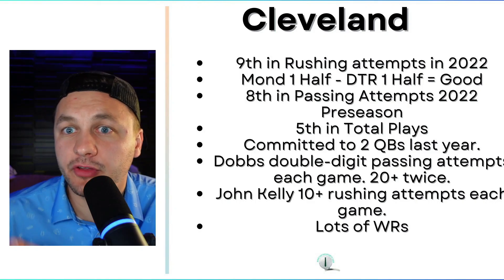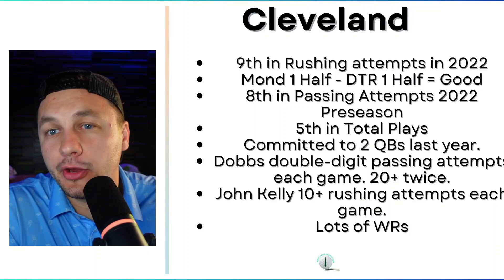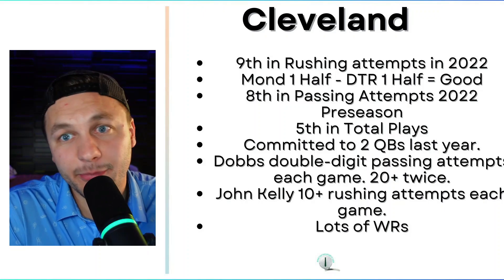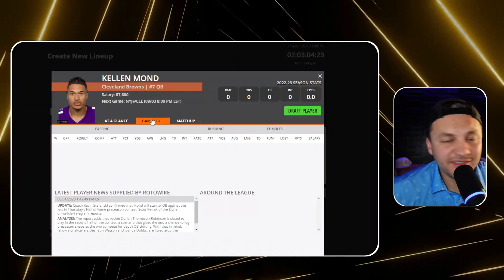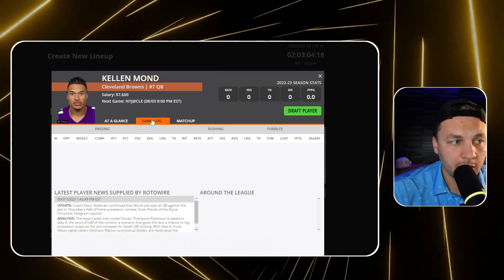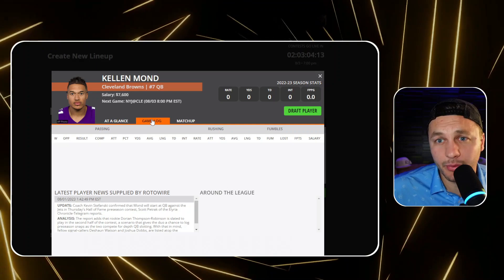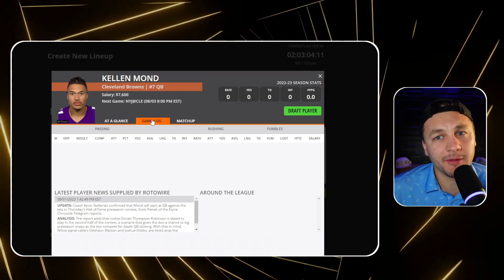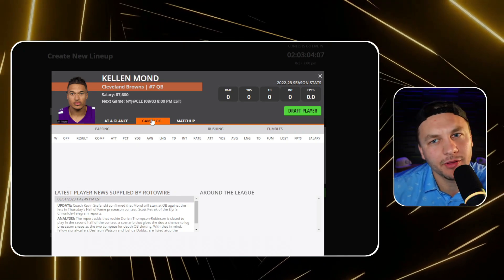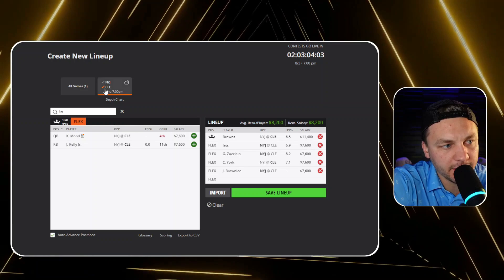For the Cleveland Browns this year, we already know playing time commitments: Dobbs and Deshaun Watson are sitting, which means Kellen Mund is going to be playing. He's expected to start and play the first half. Honestly, Mund kind of struggles, so I'm not too excited about him as a play — that actually gets me more excited about the Jets defense and maybe more the running backs.